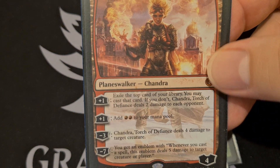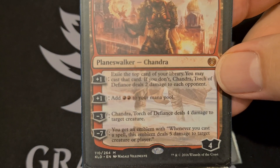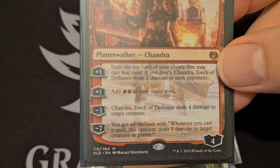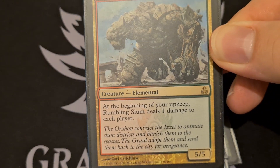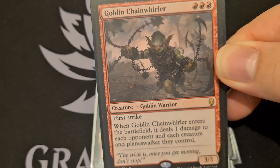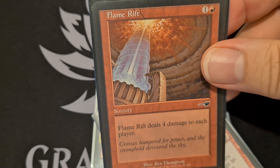We also have Chandra — exile the top card of your library, you can cast that card, and if you don't, Chandra deals two damage to each opponent. She can ramp you for two red, or deals four damage to target creature, but the minus seven gives you an emblem: whenever you cast a spell, deal five damage to target creature or player, which can end the game quite well. We have Rumbling Slum, this 4-4 for four mana — at the beginning of your upkeep, Rumbling Slum deals one damage to each player. We have Goblin Chainwhirler — first strike, when it enters it deals one damage to each opponent and each creature and each planeswalker they control. We also have Flame Rift — it deals four damage to each player. Just think about having Furnace of Wrath out and doubling that to eight damage per player.